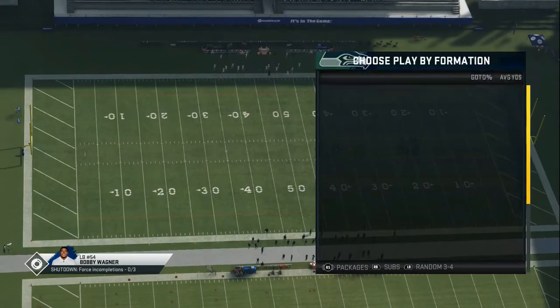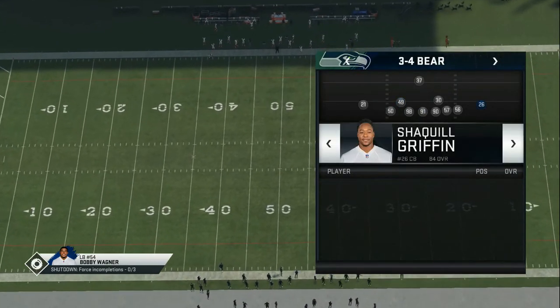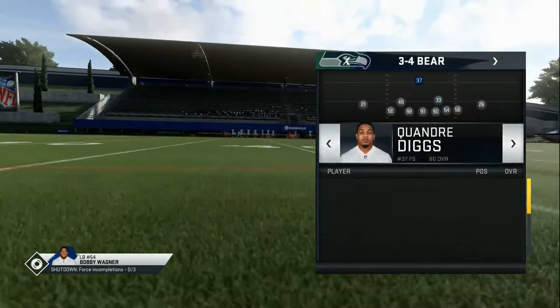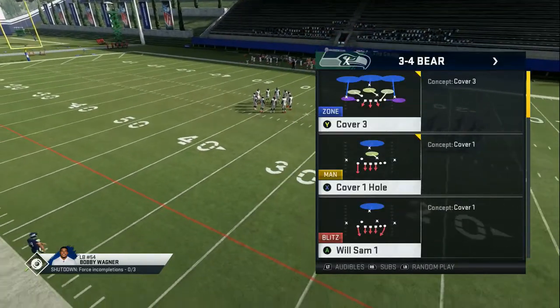First thing you want to do: make your substitutions. I want Bobby Wagner on the right side, so we're gonna put Shaquem Griffin right there and put Bobby Wagner in. Then you can do whatever you want with the safeties — I'm gonna switch them around, just have Diggs over there. So we're gonna do this cover three.